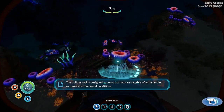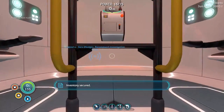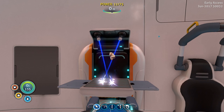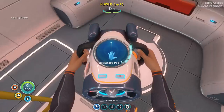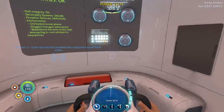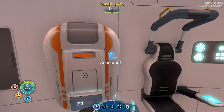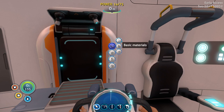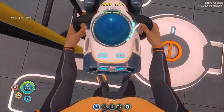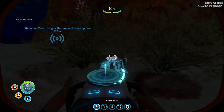We wanted an extra battery in case our Seamoth battery runs out. Let's grab a couple more table coral samples and make that extra battery. I'm thinking it might be a good time to build something with the habitat builder because then we can add more storage — we're running out of space to put things. We're going to need some more quartz for that because we'll have to make a couple of things that require glass.